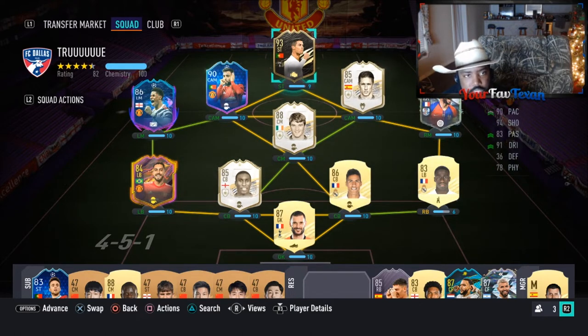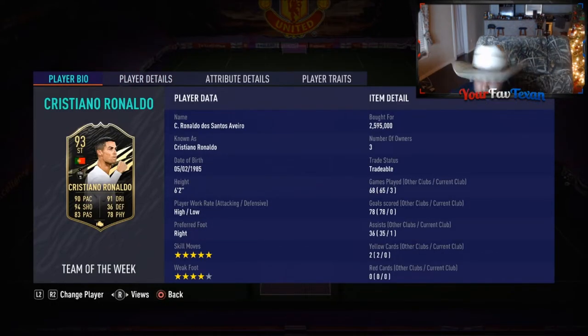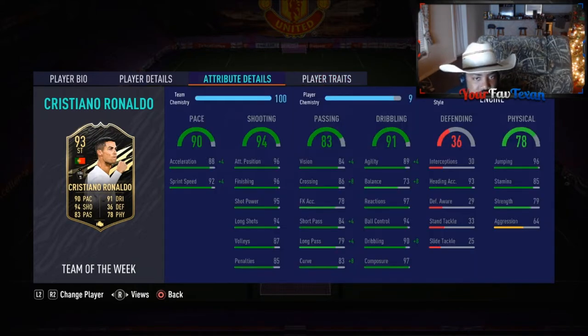He's absolutely transcendent. So let's get into this review. Cristiano Ronaldo — we know he's 6'2", high-low work rates, right footer with a five-star skills and a four-star weak foot. As far as his traits, he has power free kick, flare, speed dribbler, outside the foot shot, long shot taker, as well as some great traits.